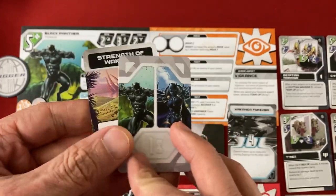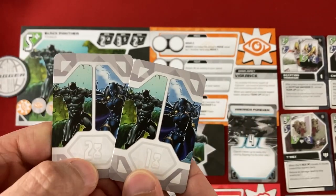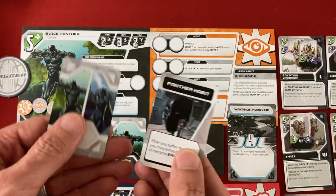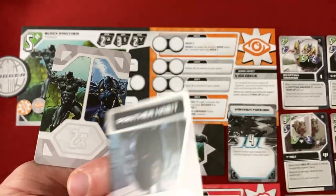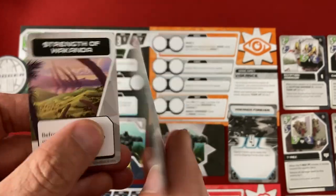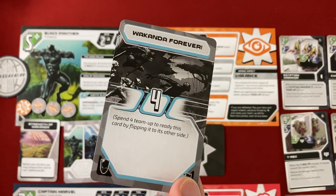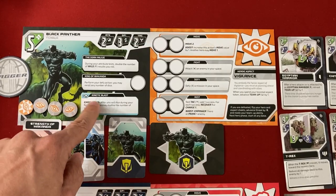Each character has two support cards shared with their alter ego. You pick one to start face up, and the rest action generally gives you charges plus other effects. Once you put enough charge tokens on a card, you flip it and use it again. T'Challa's two are Strength of Wakanda — exhaust to roll one additional die before rolling — and Panther Habit, which says after you suffer damage, you may exhaust this card to become empowered. He also shares the Wakanda Forever team-up card, which lets you exhaust to empower each hero.